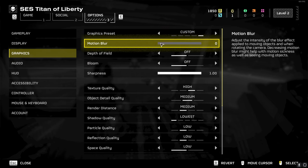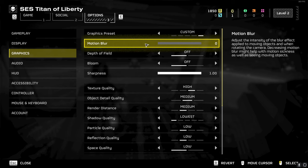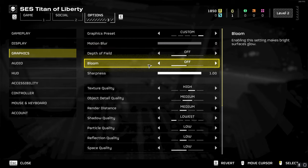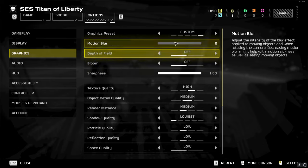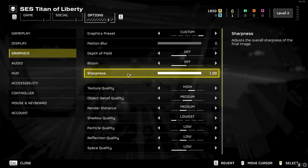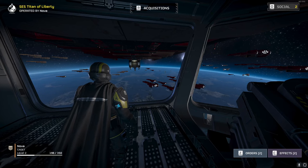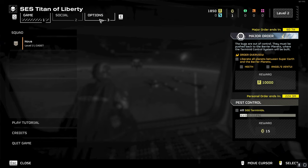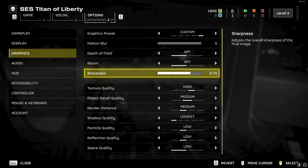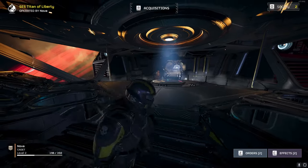For graphic settings we have a lot of important ones, so pay close attention. Motion blur was on all the way — make sure you turn that off so your view isn't blurred when turning. Depth of field should also be turned off, and so should bloom. All three of these are awful; I don't know why they're turned on by default. Then I turned my sharpness from 0.75 up to 1 — I do think it makes the game look slightly better and cleaner.